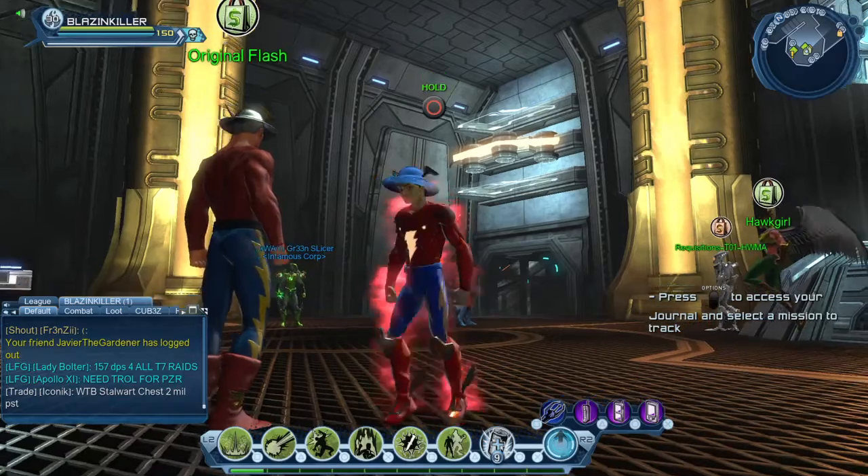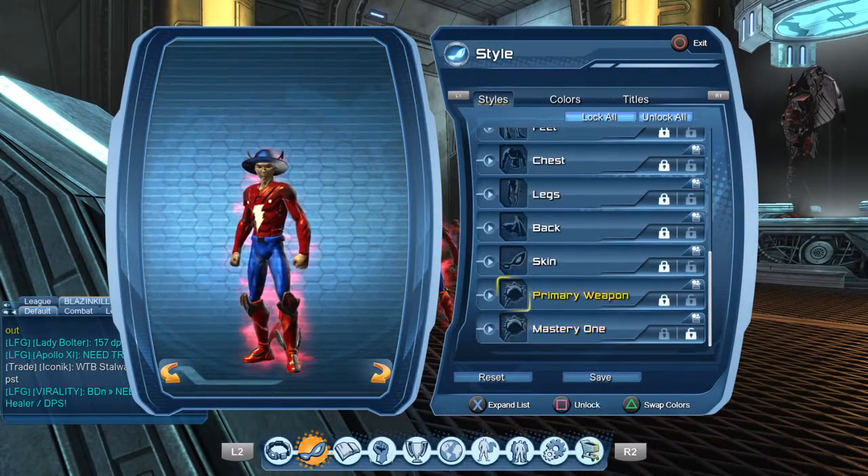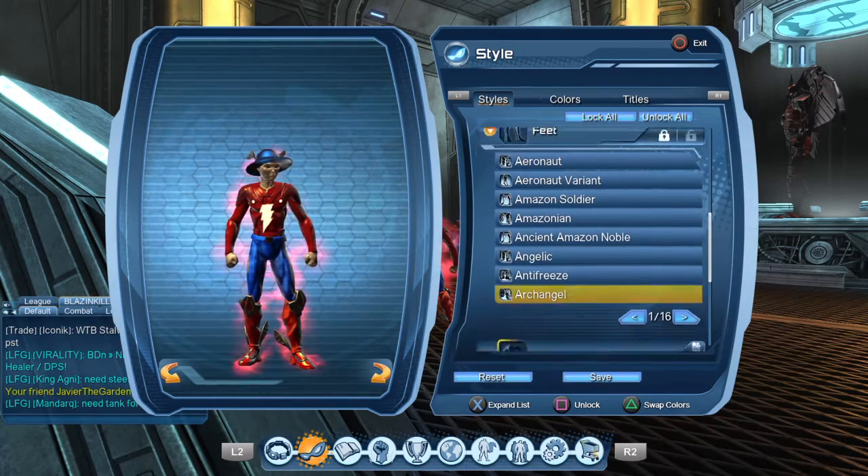For feet — right here he has like wings on his feet. I don't have the Flash boots; if you had the Flash boots that would be better, but I just put these. That's red, red, tan.